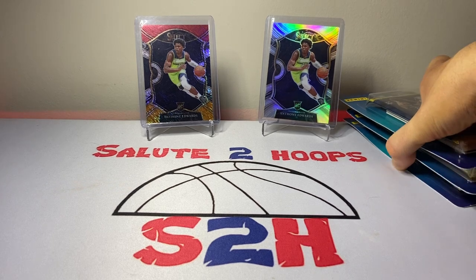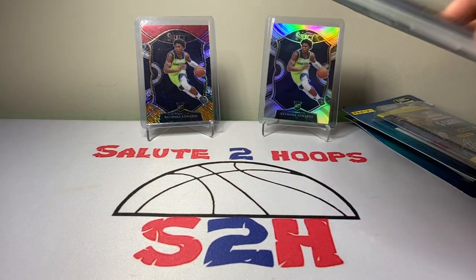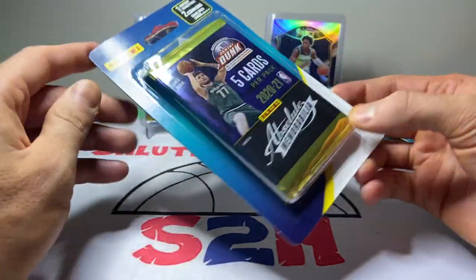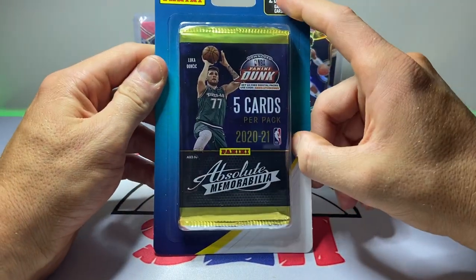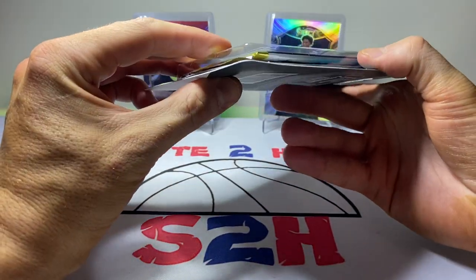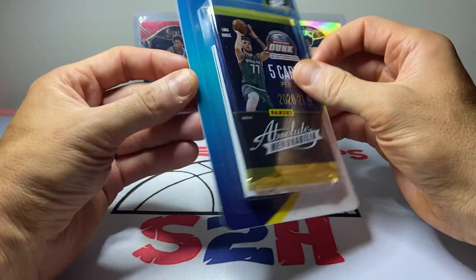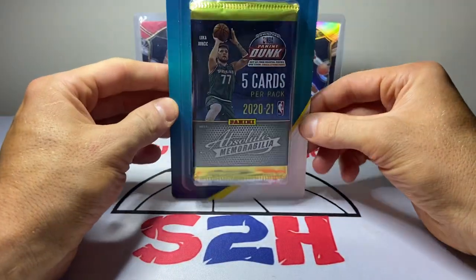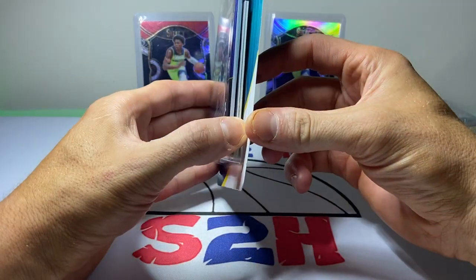A big thank you to those who've been subscribed since the beginning — without you guys I probably wouldn't have the motivation to keep going. So let's get into it. We have the three packs of the Absolute Memorabilia cards; we do get two or three little bonus ones in there depending on if you get a mem card. As you can see they're loose in there — it's one factory-sealed pack and then two commons, with a chance at a game-used mem card as well. My issue is these cards are freely roaming in there, not protected in any way, so there's a chance they get damaged.